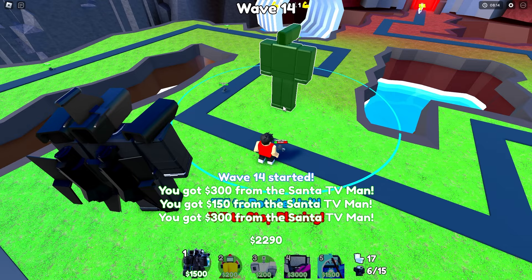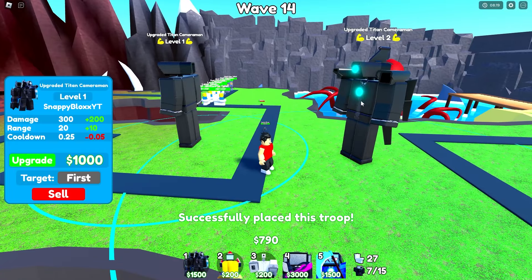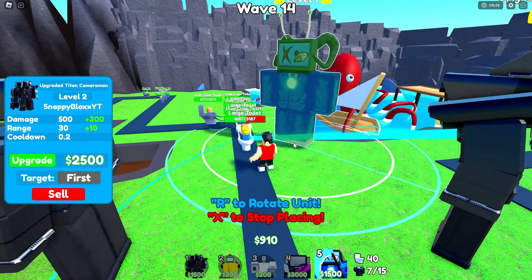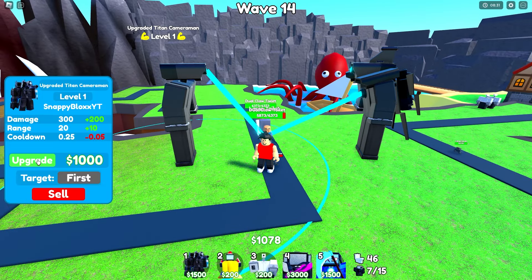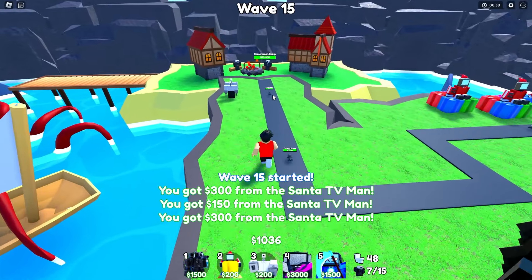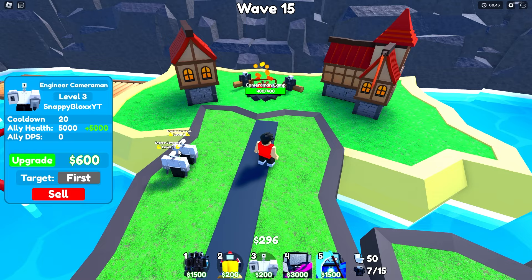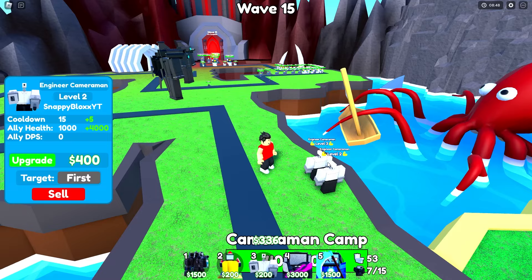Let's skip wave, place another one down. I think we might even be able to upgrade him. We got two upgraded Titan cameramen so far looking really, really good. Next I'm going to place a Sinister Titan TV man right here so we can slow them down a little bit ahead of time. We can almost upgrade him — boom, let's go, both level two!